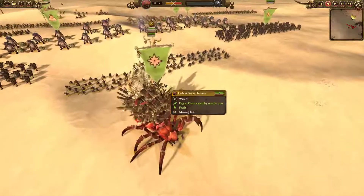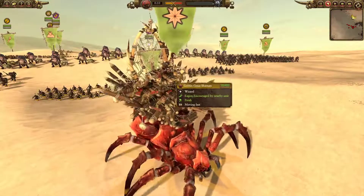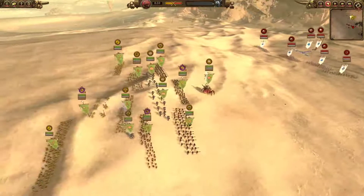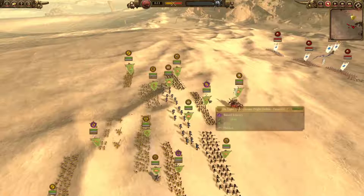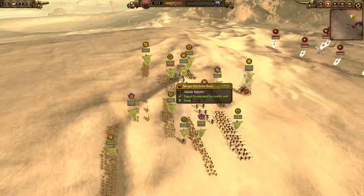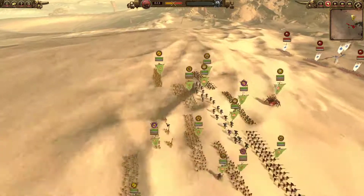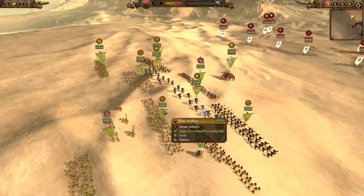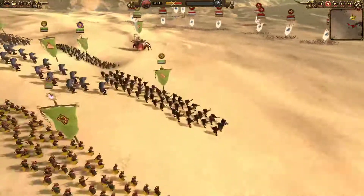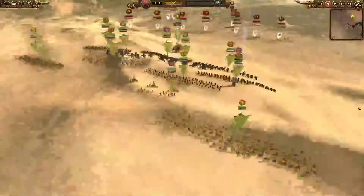We have the Goblin Great Shaman on a Ragnarok mount, and it's probably going to bring some nasty spells and Vindictive Glare. Over here we have two Black Orcs, the AP Gloonies, two Stone Trolls, two Savage Orc Arrow Boys Archers with Dorusty Arrows giving Armor Sundering. We have two Gobble Spears, the Hammer of Gork, one unit of Nasty Skulkers, and the Black Orc Big Boss on his Hog.